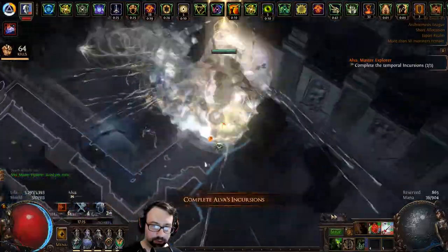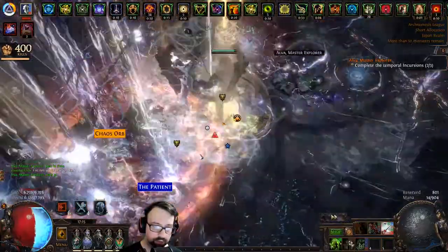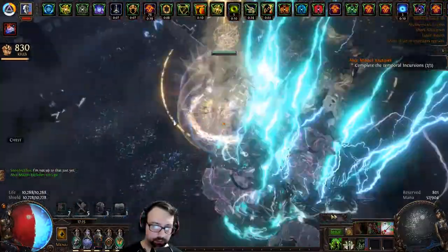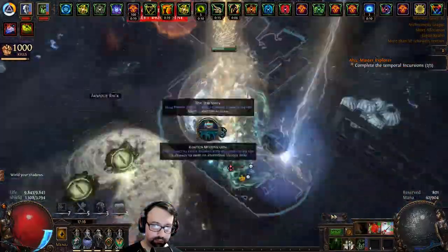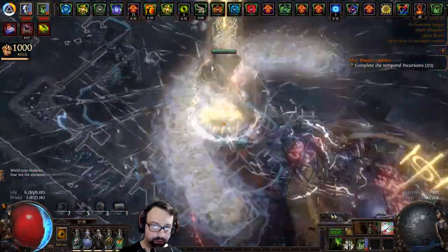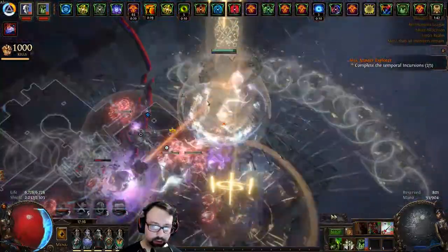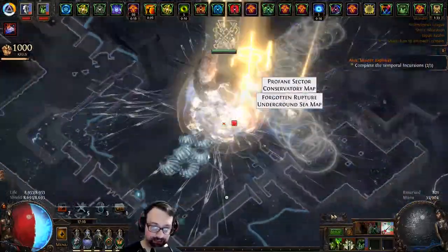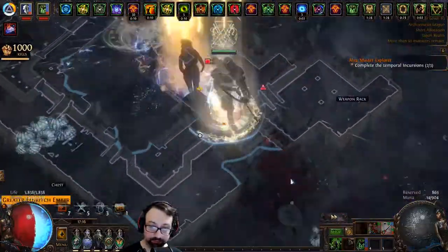That 12 million DPS is not at all an accurate representation of true DPS — once I get like 50 headhunter buffs or even just 20, I'm doing a stupid amount of damage. Here's a lesser action speed shrine that's going to make me insanely strong for 50 whole seconds. It's blitz time now — I'm going to skip that Alva and hope I can get back there in time. Now I'm picking up the shrines; there's the gloom shrine. I have a resistance shrine too — that's good.